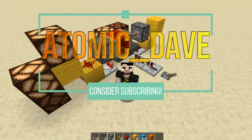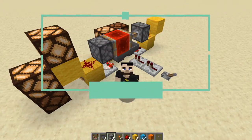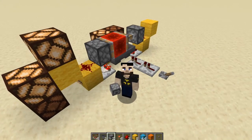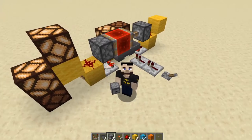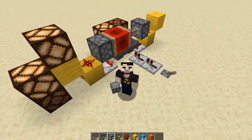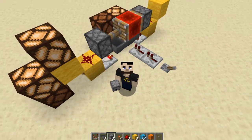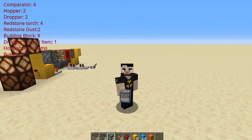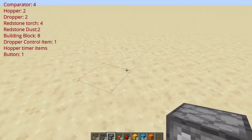Hello friends and welcome back to another Redstone tutorial with Atomic Dave Does Redstone. Today we're going to be having a look at a silent version of a hopper clock, and behind me is the traditional version using pistons. The one we are doing today will not use pistons at all. I'll put the materials required on screen and in the description, but we're going to jump straight into making this.